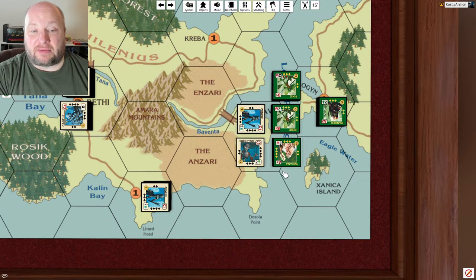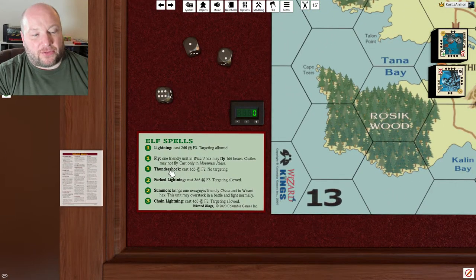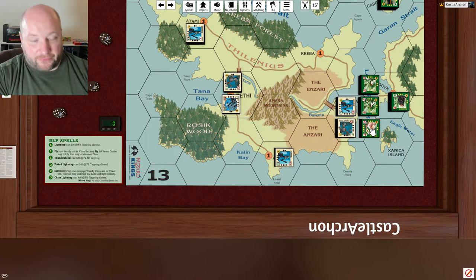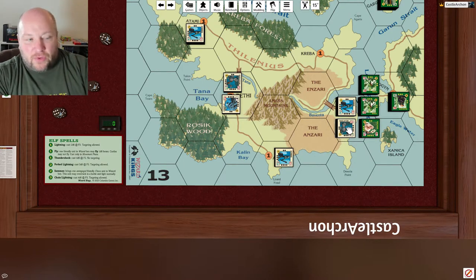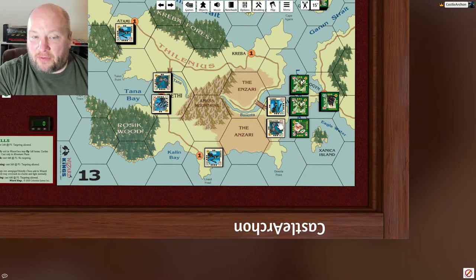Now it's turn two, which means the zombie is in the game. The wizard decides to cast — let's do it just to learn a spell. We're going to cast a Thundershock, and it's going to cast 4d6 at firepower two, meaning two or less to hit with no targeting. We roll four dice and get one hit. The wizard takes a strength hit first — down to two — and since it's not targeted, the hit goes to the unit with the most strength points, which is the zombie. The zombie drops to one. Now they both have one strength point.